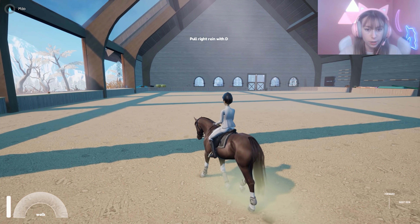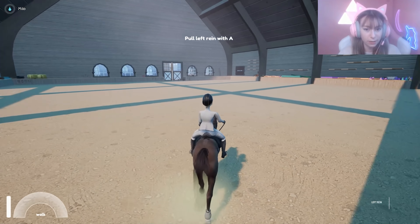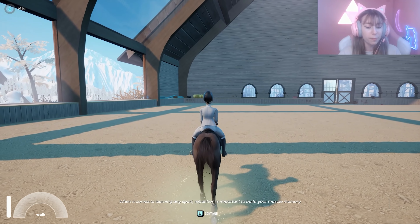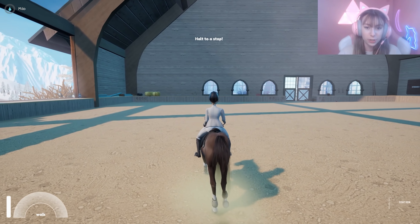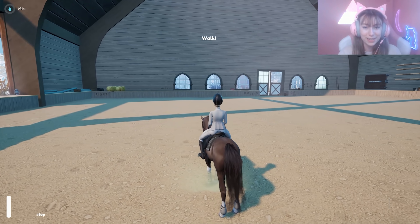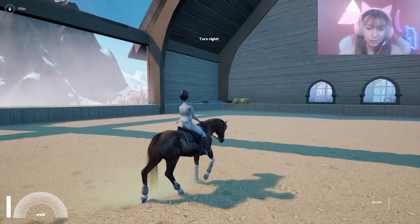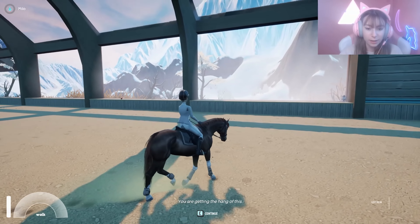One thing you can do with the reins is tell your horse to turn. Pull right rein with D - I am pulling the right rein! Pull left rein with A - I am doing that! When it comes to learning any sport, repetition is important to build your muscle memory. This game is so aesthetically pleasing - it's just really nice.